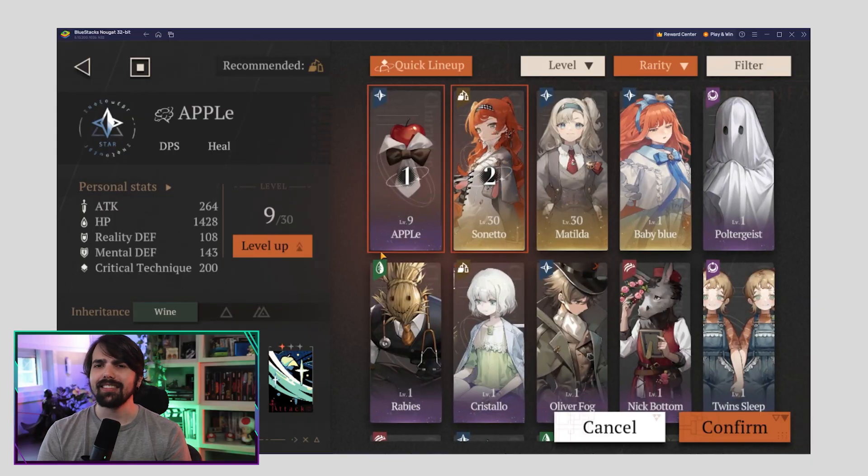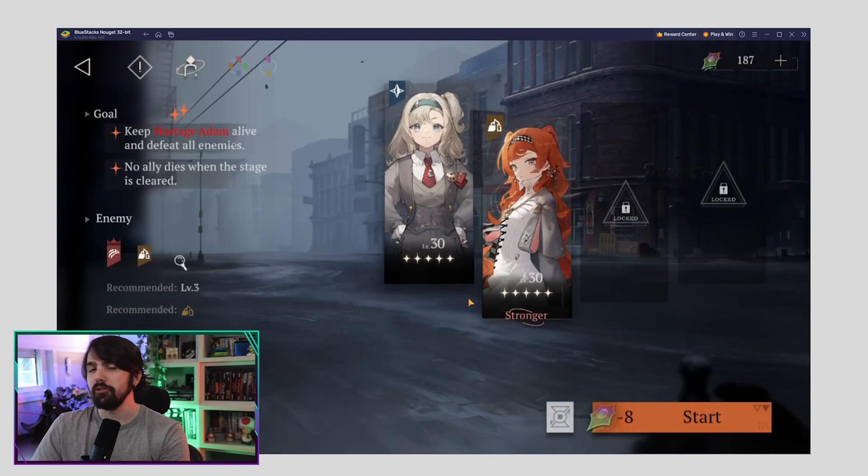Your team formation isn't just about looks. In fact, it affects skill card merging and acquisition. Characters placed on the left have the statistical edge, so choose wisely and stack the odds in your favor.